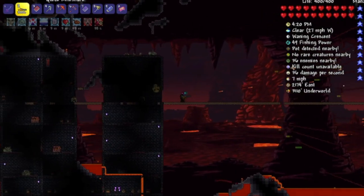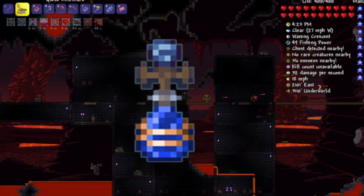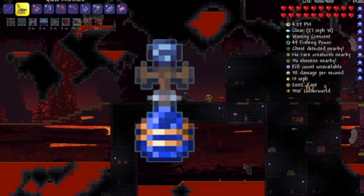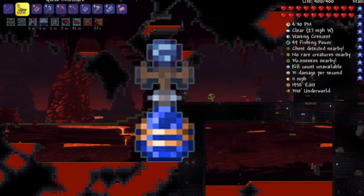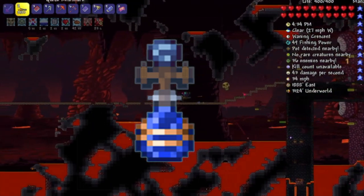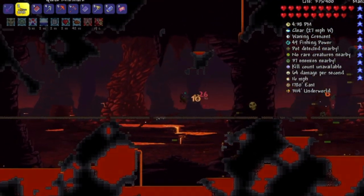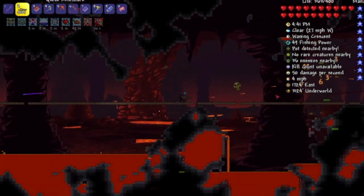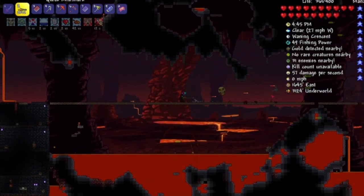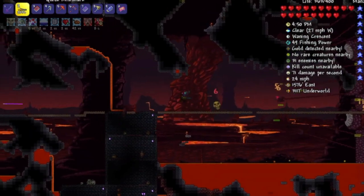Lastly, the last necessary item is the Mana Flower. It is necessary with the strategy I will be telling you about later in the video. The Mana Flower is very useful and will help a lot with crowd control, which is overlooked when considering a Wall of Flesh fight. You will have one extra equipment slot left, and you can do whatever you want with it. I recommend something for defense or mobility, like a Lucky Horseshoe, which can be found in Flying Islands, as it is useful even through endgame Terraria.